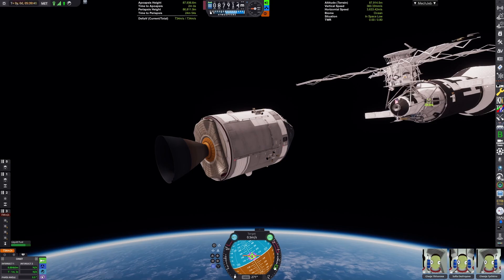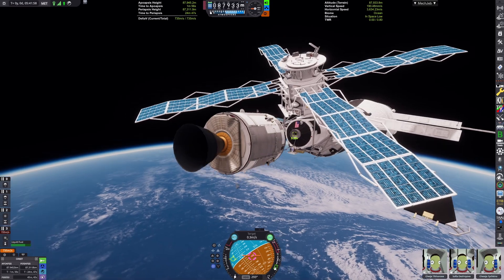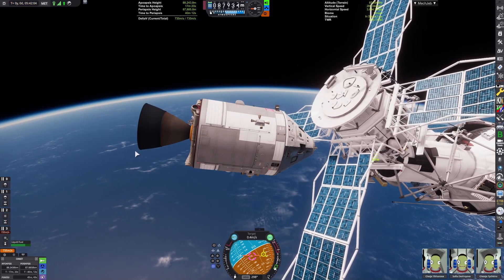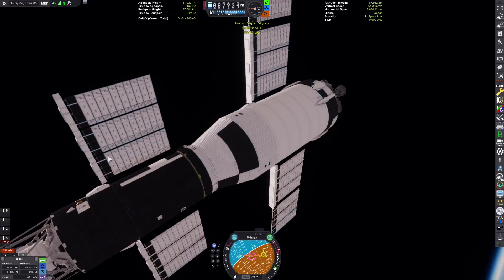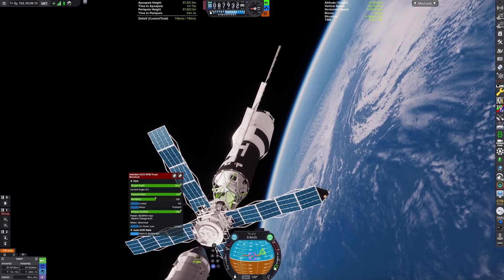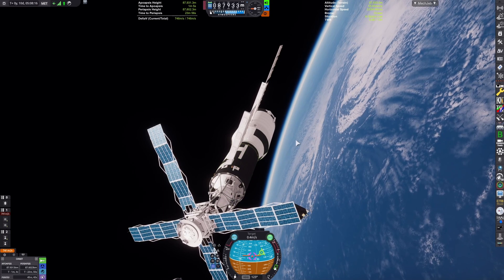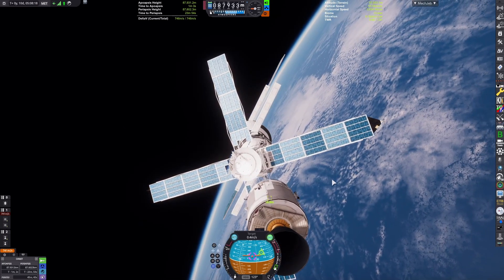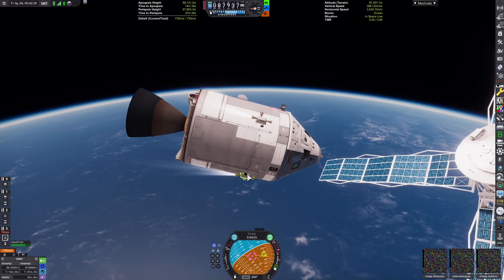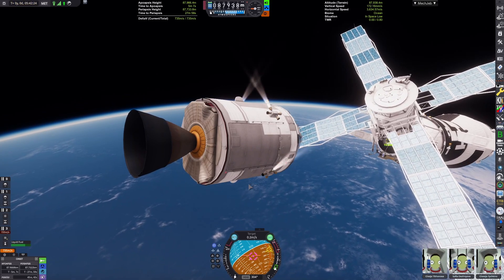After a standard rendezvous, we are approaching the station. All of a sudden the Apollo Telescope mount tries to attack us — it wasn't locked, except it still was. I'll click on the robotic part; you can see that it's locked but just rotating. We eventually end up turning the dampening up on that. After backing away from the docking port and waiting for the telescope to rotate back into position, we go to resume the docking approach.